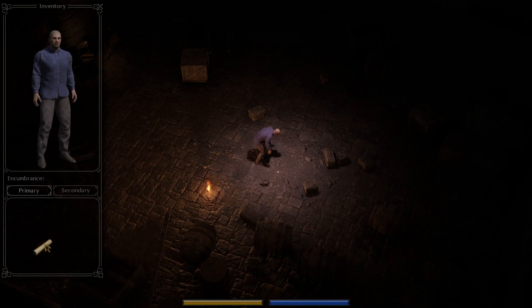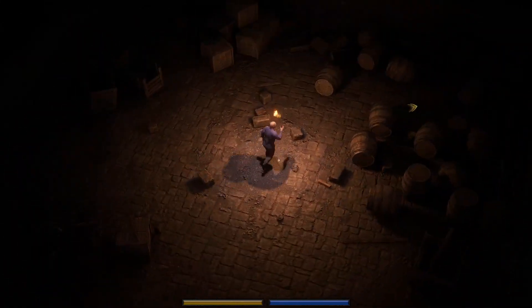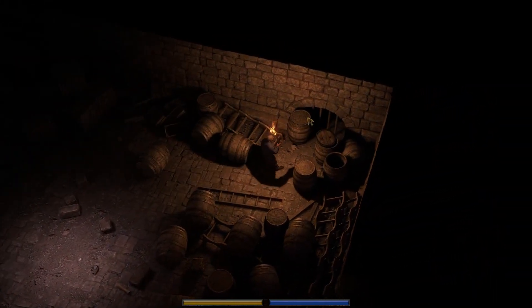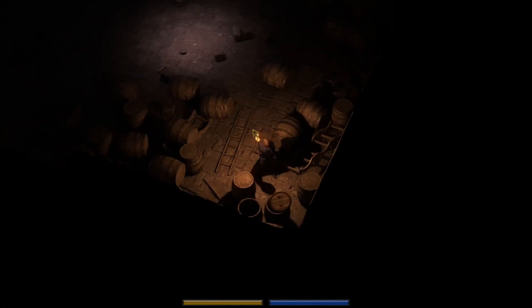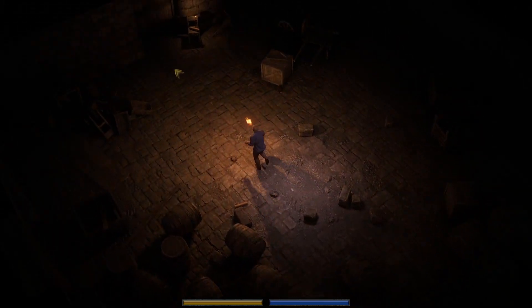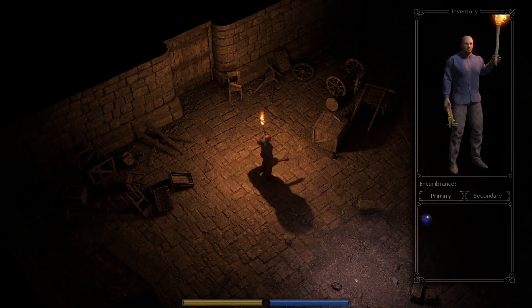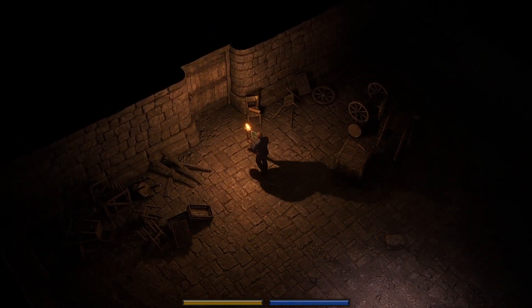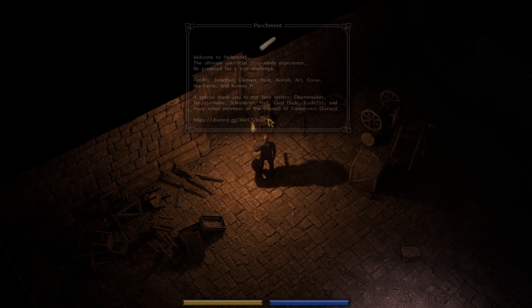All right, get rid of that, pick up the torch, let's get this upgrade sphere. As usual, we'll just take the wood debris, put the nails in it as our first weapon. There's the hell mode credits and the Discord where you can get hell mode for yourself.